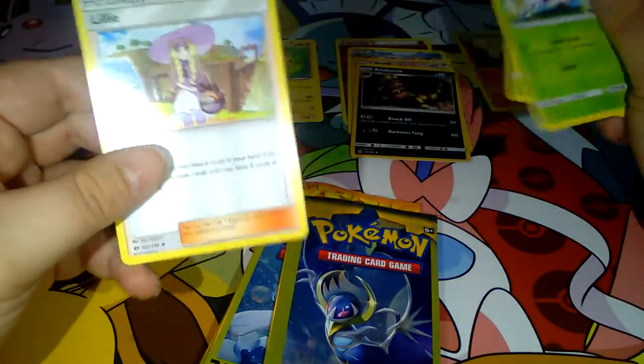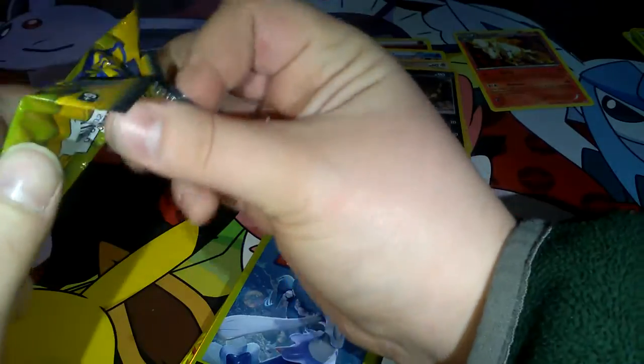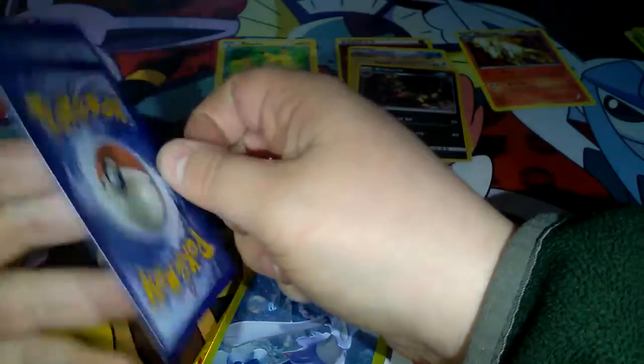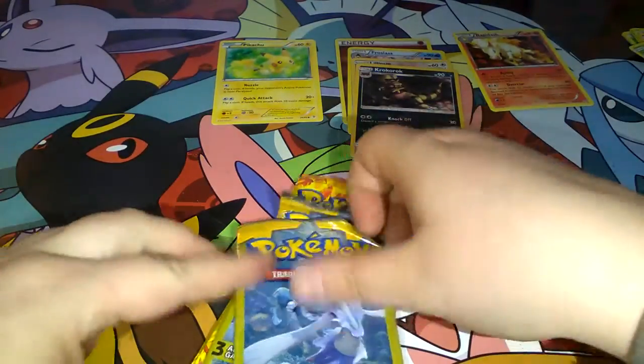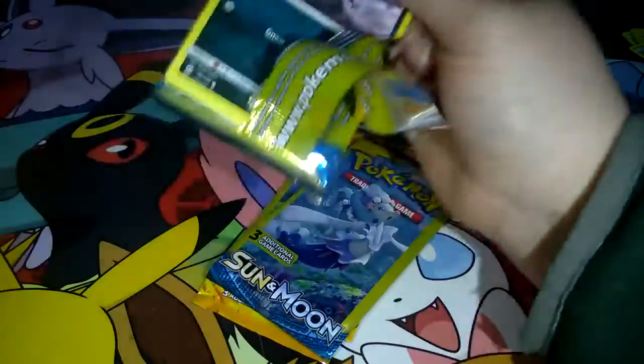So we got a Fomantis, a Bounsweet, and a Lily trainer. We got the leaf energy, a Morelull, and a Lilipup reverse holo. We're not even pulling rares — like this is ridiculous. This is crap. Come on, give me something good.